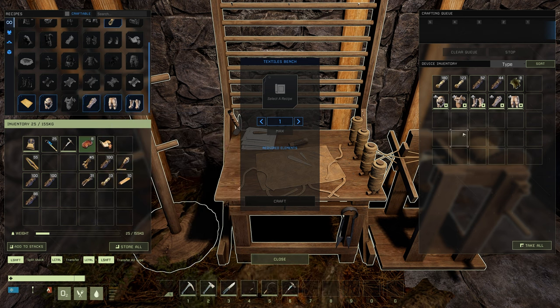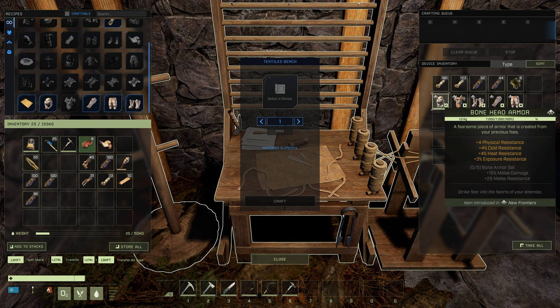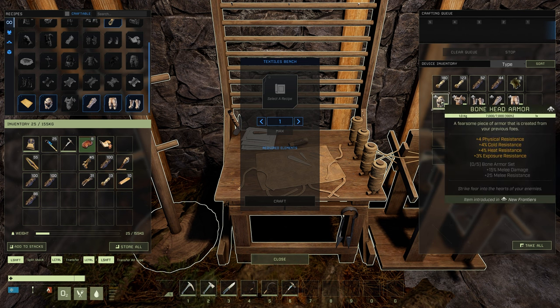Once you've crafted your bone armor, you'll see that you'll build the altar as well, which is nice. The bonuses you get for the full five-piece set are plus 15 melee damage and plus 25 melee resistance. The bonuses aren't too bad for really early game.